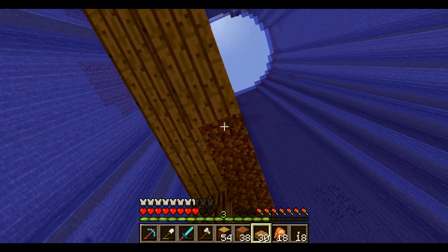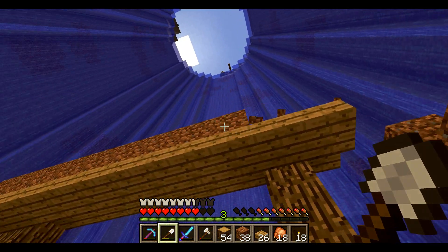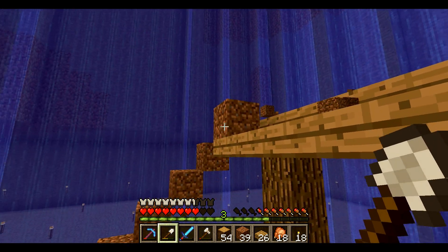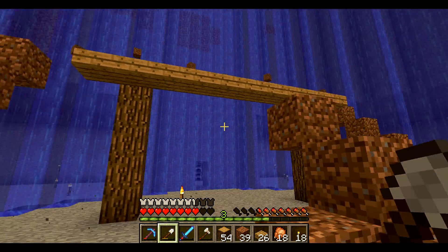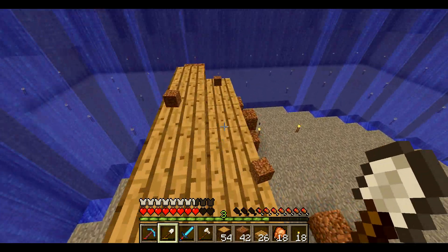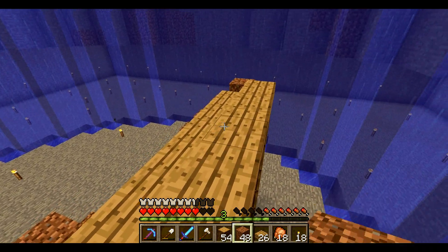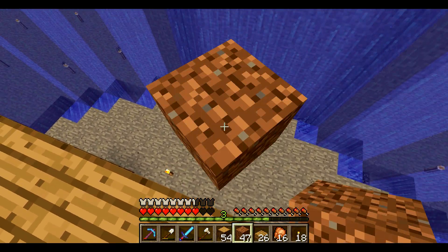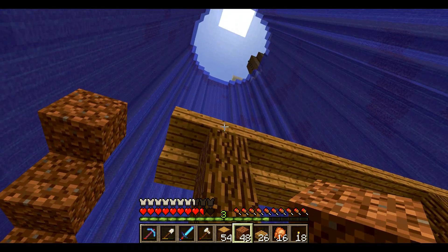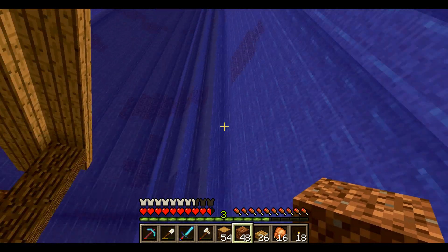I don't have any animal or food farms, with the exception of that mob system which gives me all kinds of useless zombie flesh. Time for the next layer, which is also upside down half slabs. I'm gonna need to place some dirt down for that too. I'm probably just gonna show you just parts of what I'm doing, cause it's all gonna be pretty repetitive.